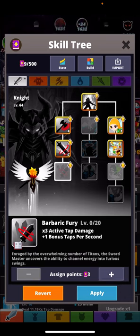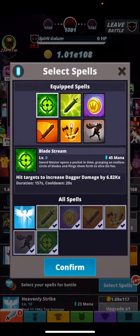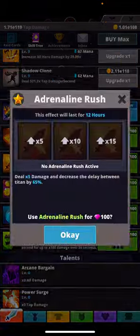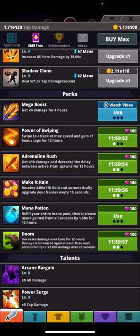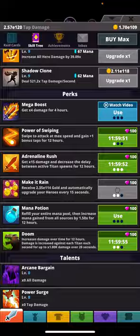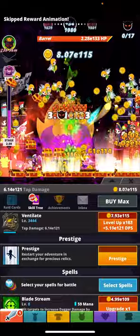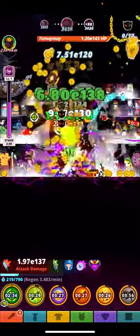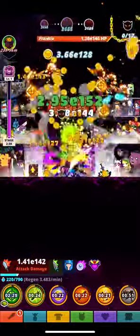For me and my household, I don't think we like this at all. What's going to happen is you're going to hit bang bang bang, simple. Hit that and always power swipe - three of the other big boys: Adrenaline Rush, Make it Rain, and Doom. We are set and ready to go. Keep swiping and it's pretty much self-explanatory, nothing too crazy.